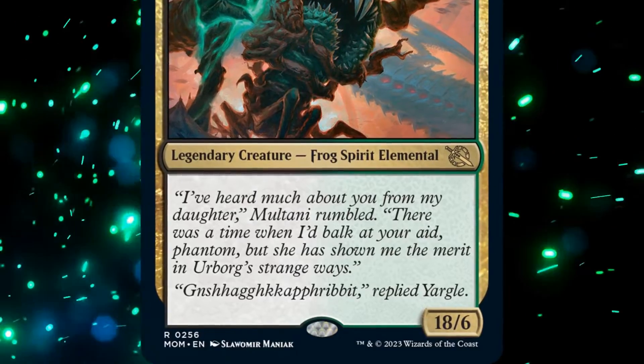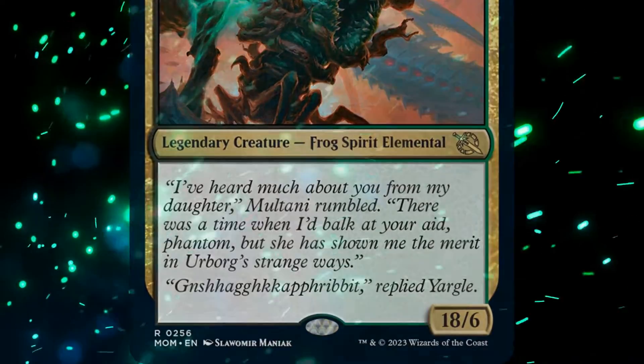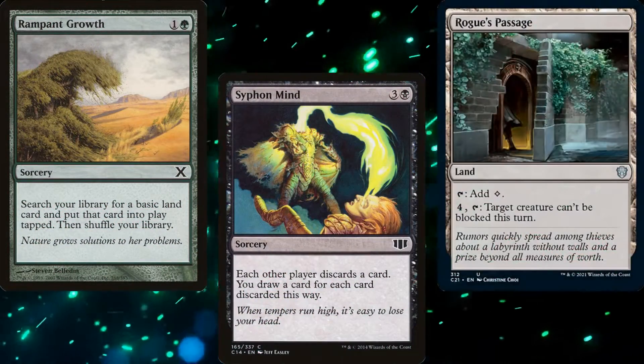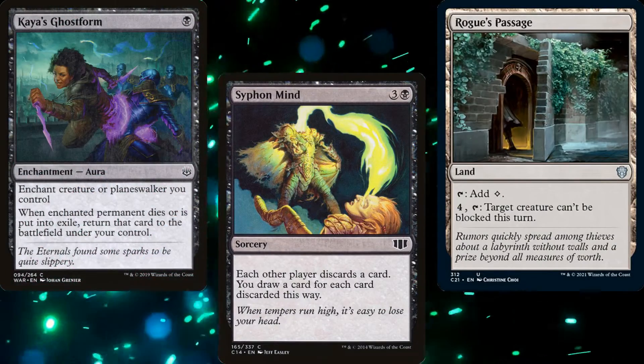The flavor text is also hilarious. So to keep this deck simple, I wanted to focus around smashing our opponents in the face with Yargle and Multani. We've got ramp, card advantage, and ways to sneak past our opponent's blockers. We also want a few ways to protect our commander.